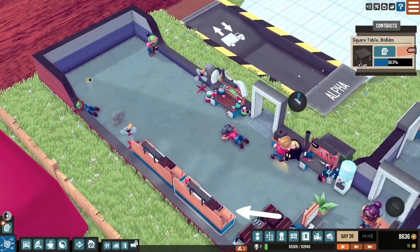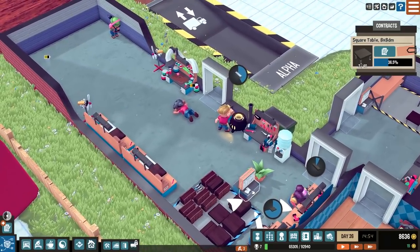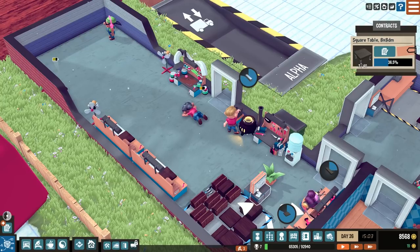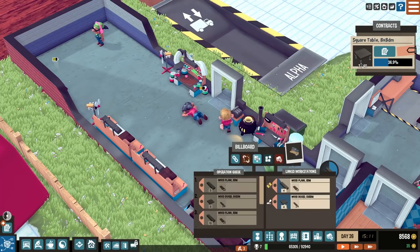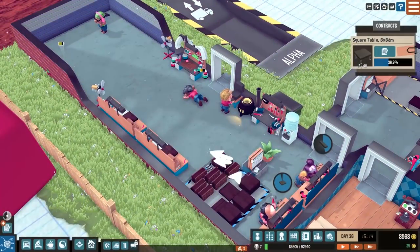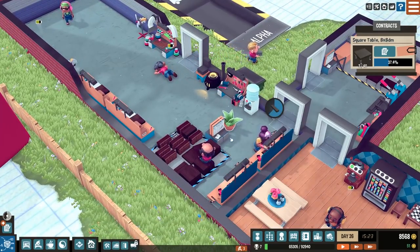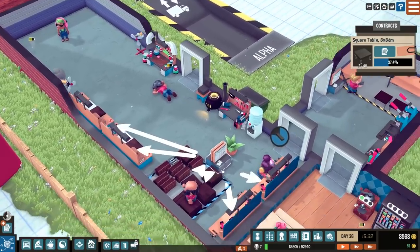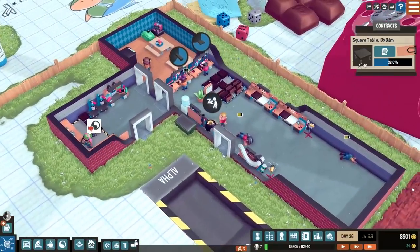I want to move these billboards. With the link tool you can link multiple things to a billboard, but you can't have different machine types on the same one. So these two woodworking stations are linked to that billboard, but you can't also link a refiner to the same one. Speeding to max speed to get things cracking on.